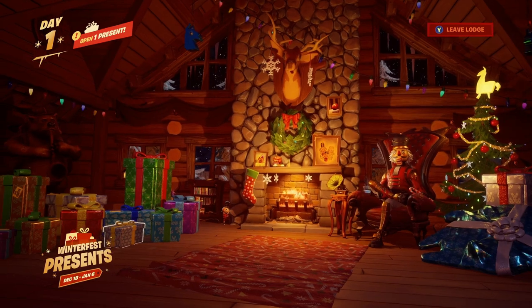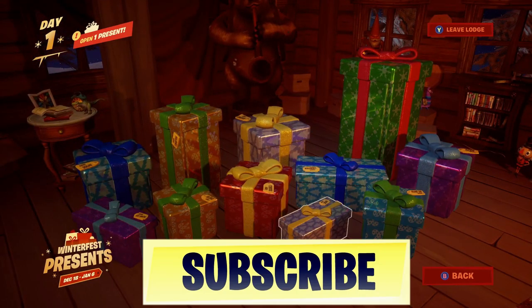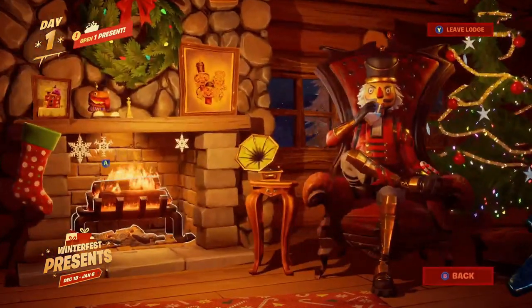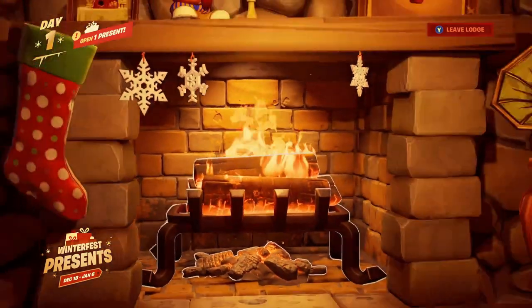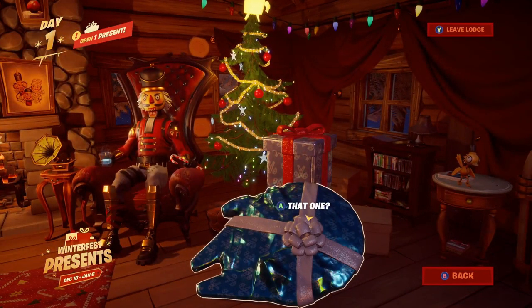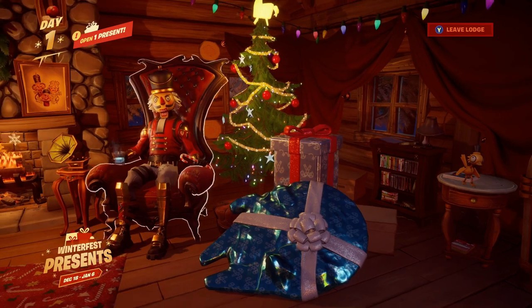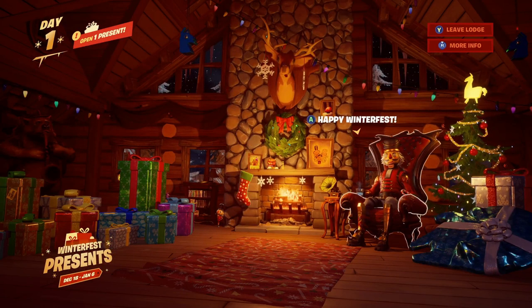It says 'Pick Me' and then we can actually open more different presents. We got one present to open. As well as that we do have the Happy Winter Fest Crack Shot over here — it says toasty, pretty cool. Then if we go over here there is more to the right — it looks like more presents. Guys, that is actually the Millennium Falcon! It actually looks like that, so if you want to get the Millennium Falcon, that is how you get it by opening that.